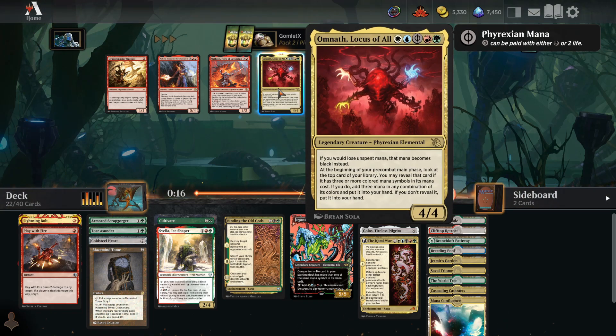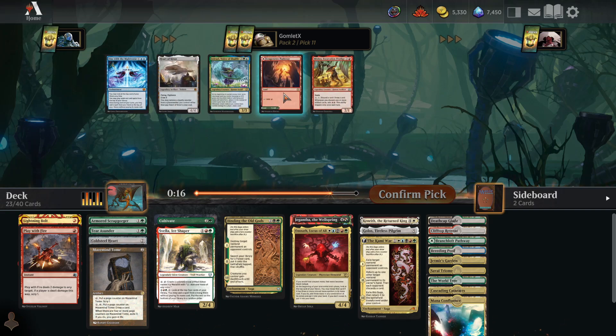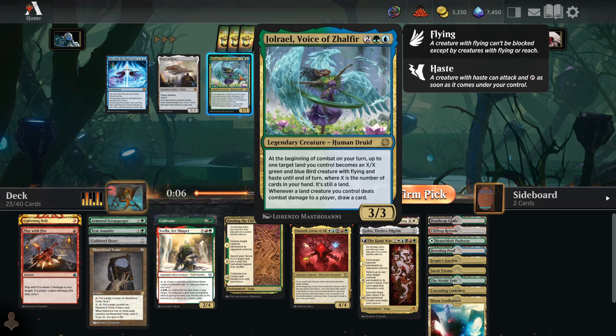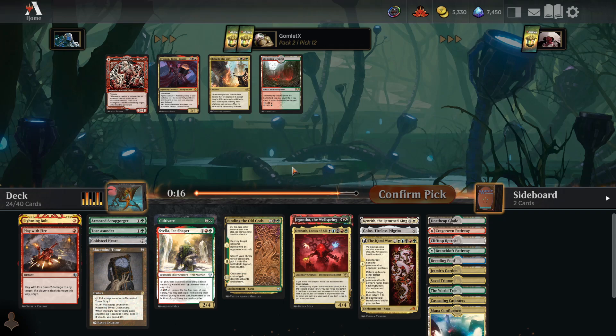Omnath wants us to have cards with three or more colored symbols — if you hit multicolored cards, you draw a card and get extra mana. I'll take a Crag Crown Pathway — red and green are the most important colors. Jolrael is strong but we're going to be good on finishers: Omnath, Kami War, Kenrith, Golos. We're likely to get more, so take a Stomping Ground for the two most important colors.